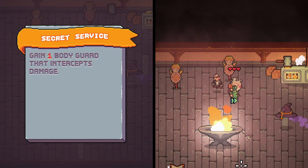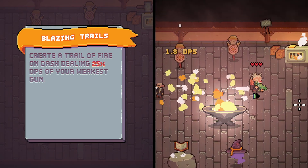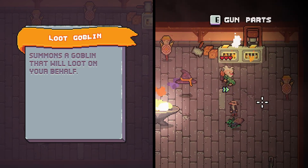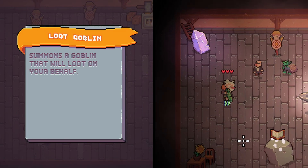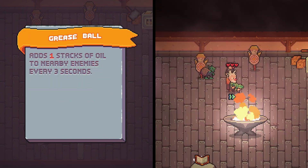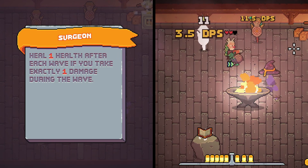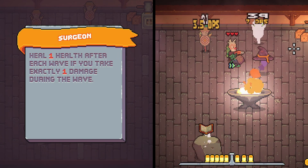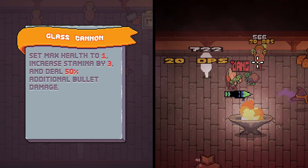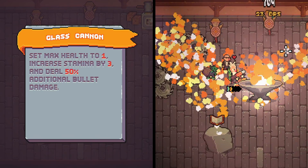For passives: Secret Service gives you bodyguards that tank bullets for you. Blazing Trails sets your dash on fire. Loot Goblin summons a friendly helper goblin that collects gold, runes, and health globe pickups for you. I Saw That spawns sawblades that shred enemies on dash. Grease Ball makes you secrete oil onto nearby enemies. Surgeon heals you by one if you take exactly one damage during a wave. Rubberized makes enemies that are affected by oil reflect bullets. Glass Cannon sets your max health to one, but gives you three additional stamina and a 50% increase to bullet damage.